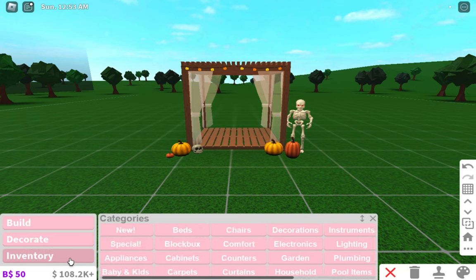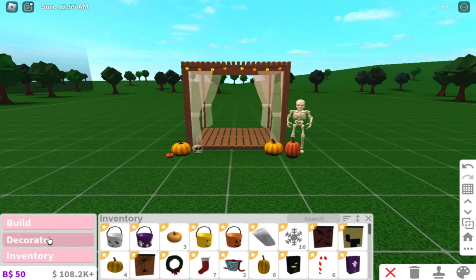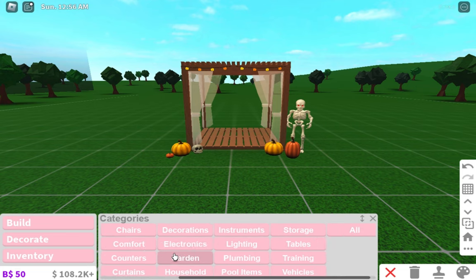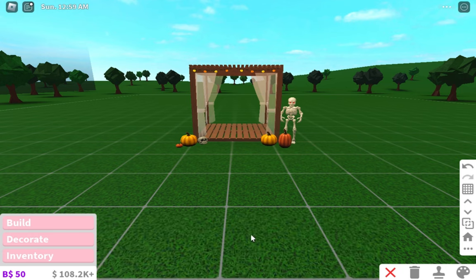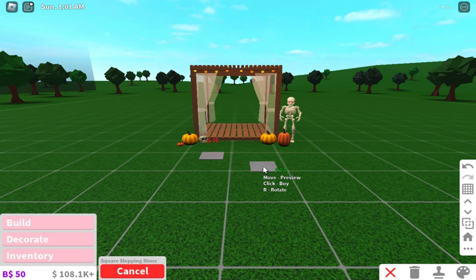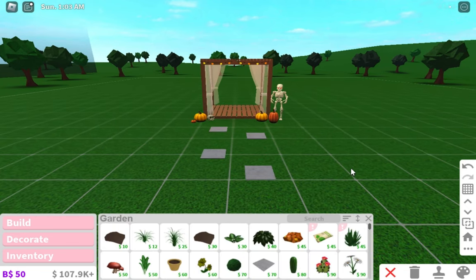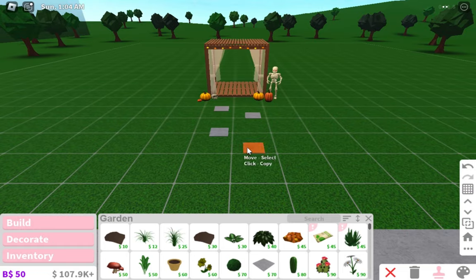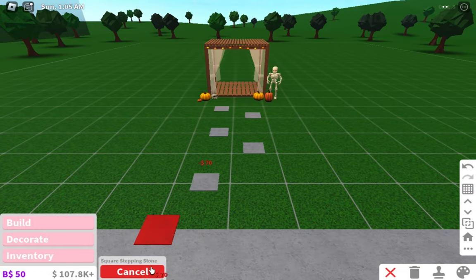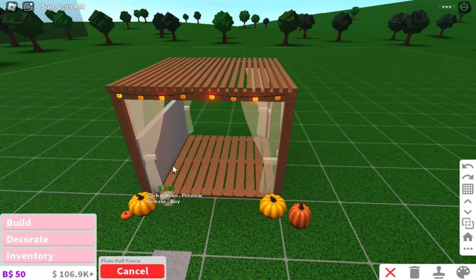Alright, so I think that's pretty much done. I'm just going to add a little path and probably put some plants and some trees around, spice it up a bit. I always use stuff like stones for a path, it's kind of weird. I'm just going to use this fence all the way around the build so we actually have some walls up in here.